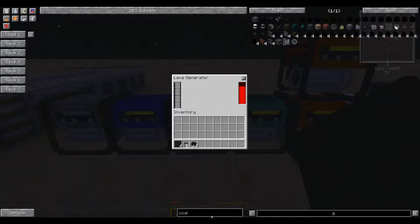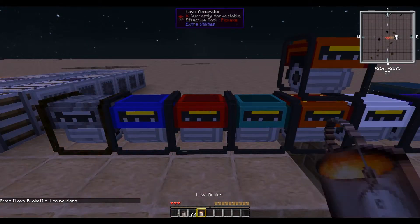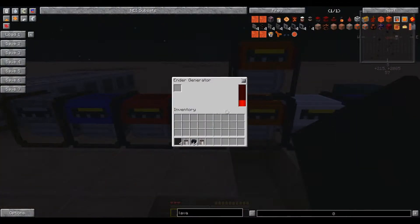Next up we have the Lava Generator, which will produce 40,000 RF per bucket of lava at 40 RF per tick. To get a bucket of lava in there, you just right-click on the generator.